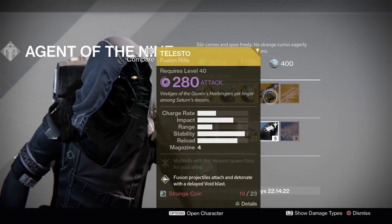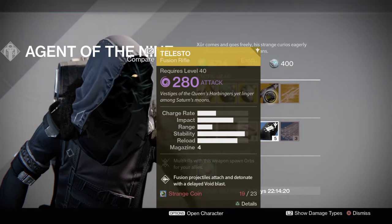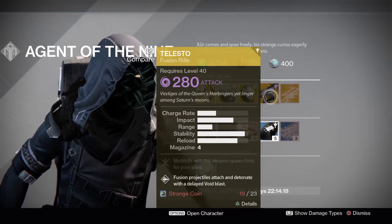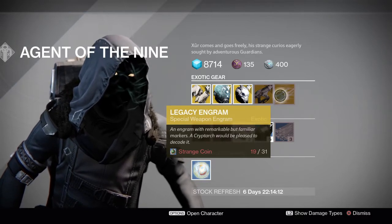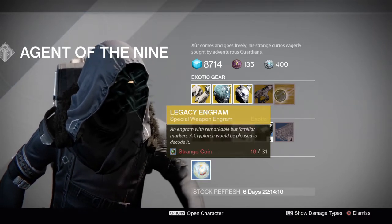Then we got this fusion rifle here, which I'm going to try saying the name again — I'm going to pick it up later. And then you got the good old legacy engram, which can help you fulfill your year one Destiny collection.